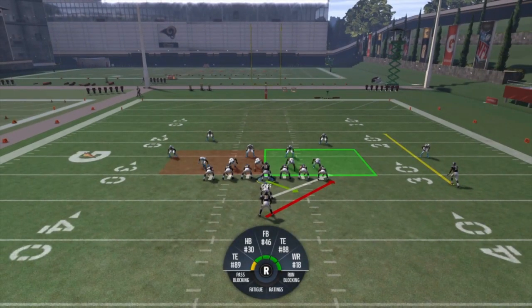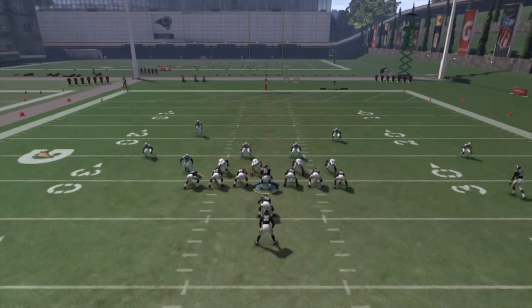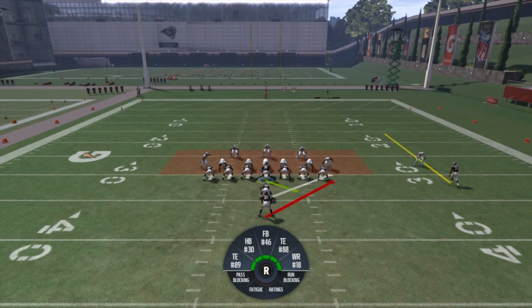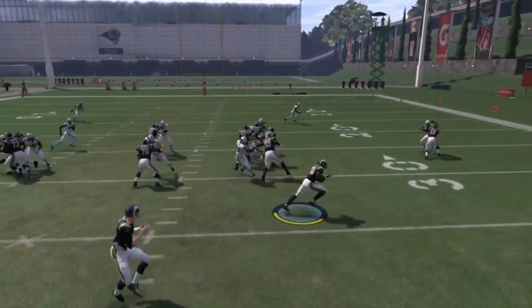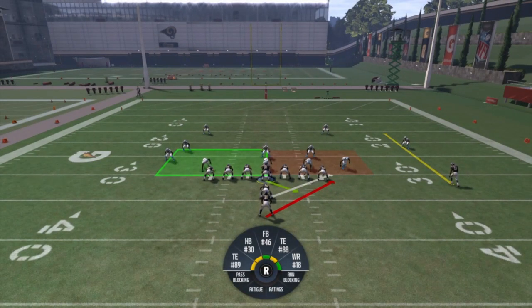Here's another thing: if you see red like this right here, do not run the ball. Make sure you switch it into the green area. Green is go go go, red is no no no. Never run it in the red area, always make sure you run it in the green area. Sometimes the whole thing will be red — you do not want to run the ball, your odds are slim to none. Red means they have enough defensive players on that side to stop the run.